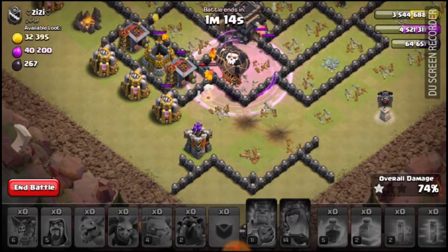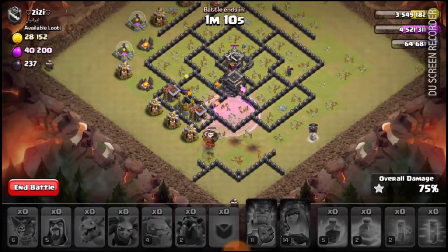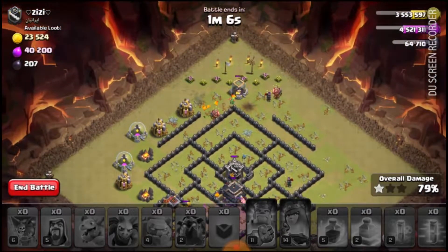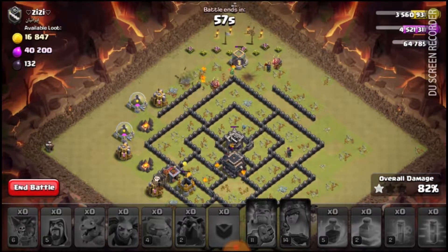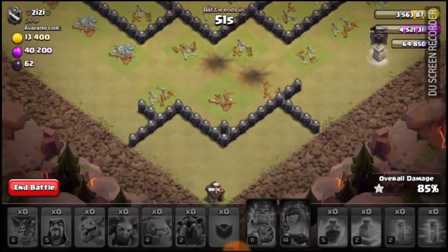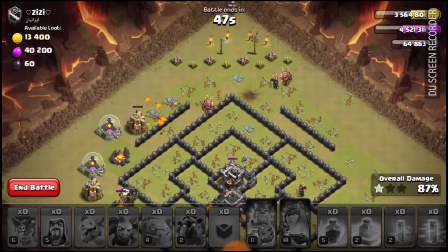Hopefully get the rest of the base taken out. Ooh, seeking mine. Okay, we do get it. That corner building might get us. Hopefully we have enough time — I would like to think we do, but these corner buildings are going to make it difficult. So that baby dragon should go up. It's this one right here that's going to get us if it does end up being a fail.